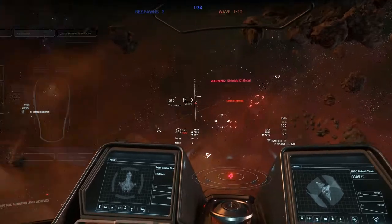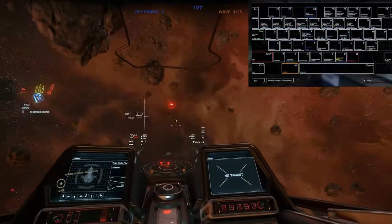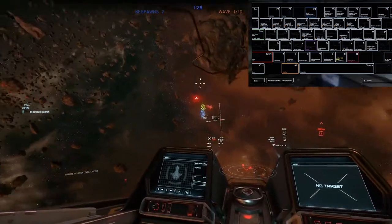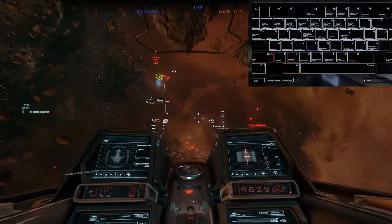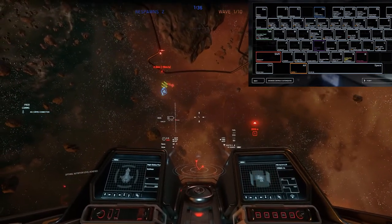Onto our keyboard, we have quite a bit of controls here. Starting from our numbered keys, we have 1 to 3 which allows us to pin targets. Left Alt plus your desired number will pin the target, and then clicking the numbers separately will allow you to switch between them.